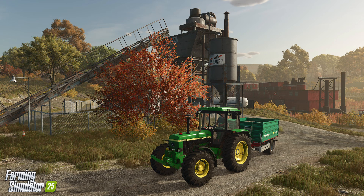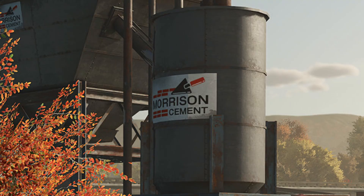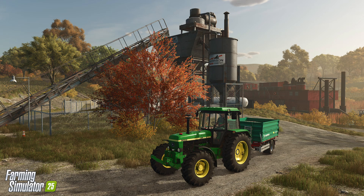And our last picture is another interesting factory. If we zoom in and enhance, it says Morrison Cement. So we've had paper, baby wagons, and now cement — a lot of interesting things on this map.